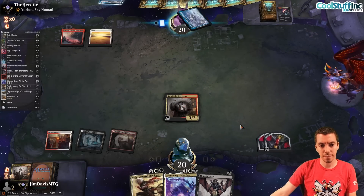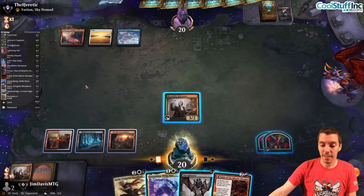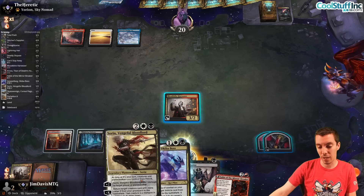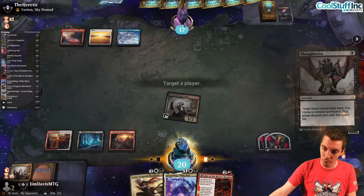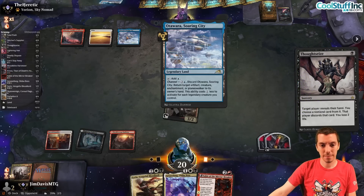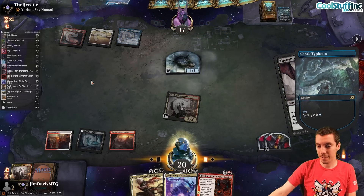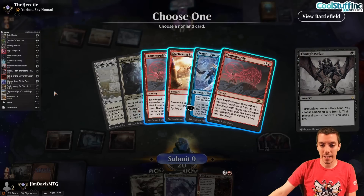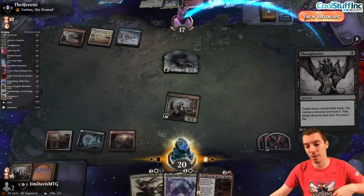We draw Fable of the Mirror-Breaker. Fable's really good. Having to Thoughtseize on their Fires turn and not playing a threat kind of sucks, but I think we've got to Thoughtseize here. Let's see what's up - they cycle Shark Typhoon for a one. One Shark it is. Their hand has double Transmogrify. That stinks. Now they can Transmogrify their Shark into something nasty and it's probably going to be very combo-y.